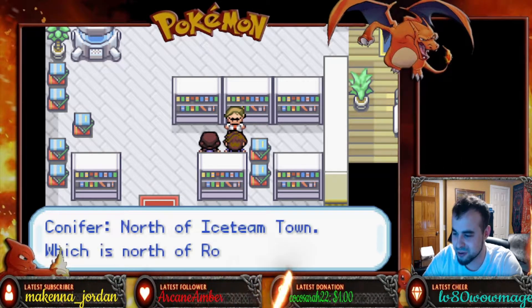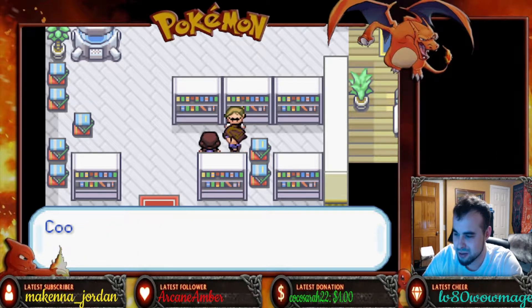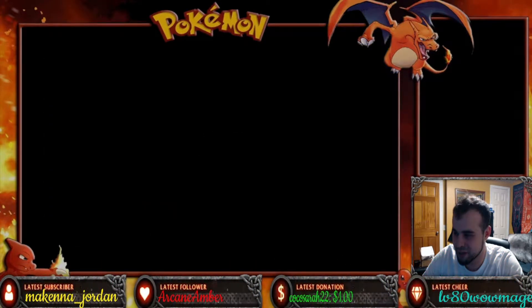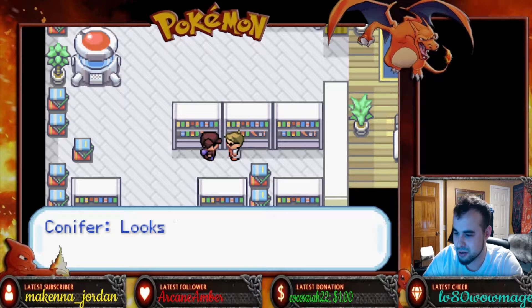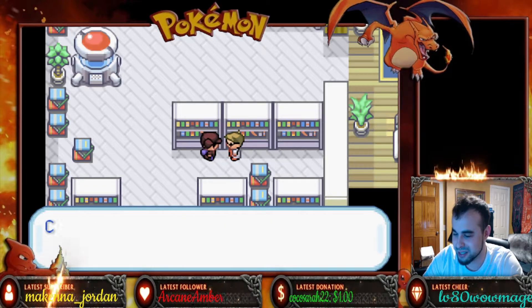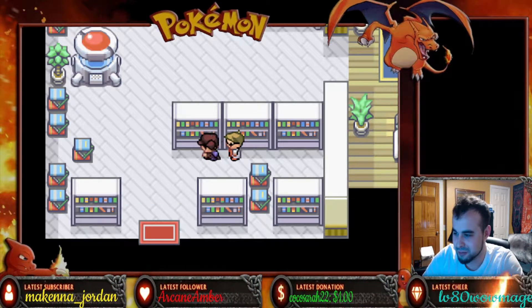Gotcha. Where's Ruby Tower? North of Ice Team Town, which is north of Route 11. Seems that's where we're all heading. Looks like we know Team Klo's next target then. I'll contact the authorities and learn what I can about the Sapphire.